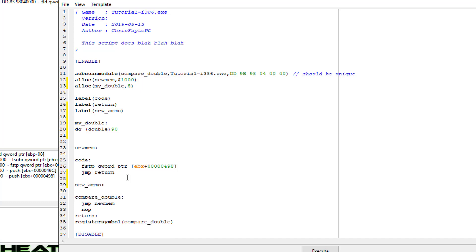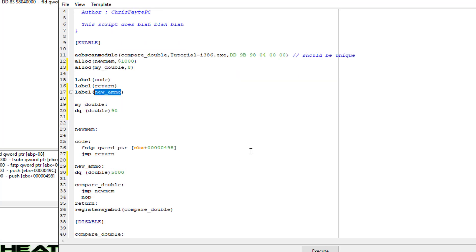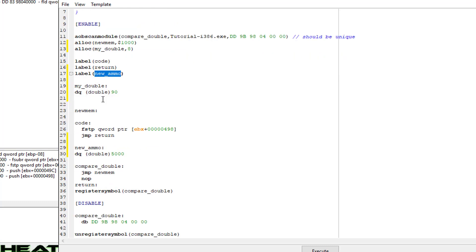This will assign 'new_ammo' a spot in newmem and we declare a qword double of 5000. Now we have two different symbols we're going to be using. We don't need to register a symbol because we're not using it outside of the script — Cheat Engine will recognize these symbols within the same script.